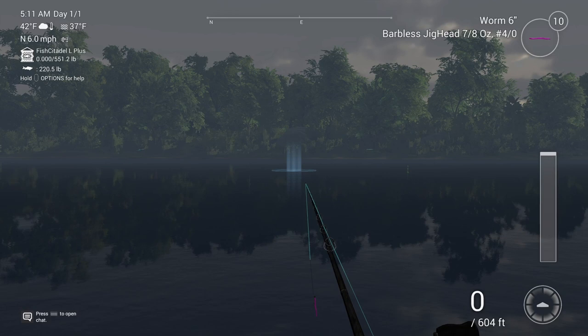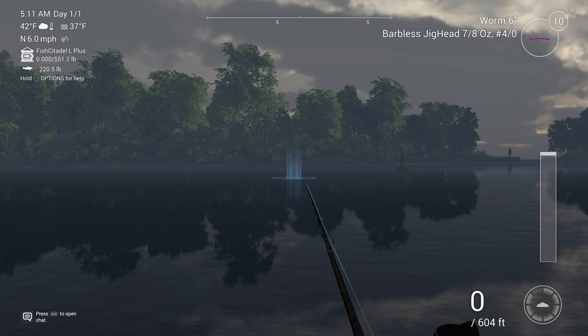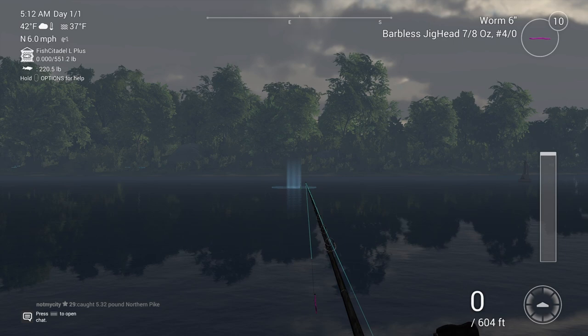So where you're going to find them — you see that rock over there on the shore? Uniques will spawn from right here to about right here. You can cast anywhere out in that area. They definitely seem to prefer lift and drop. Let the bait go to the bottom and lift and drop. Now I'm going to show you another way that I found recently that is even better than this.